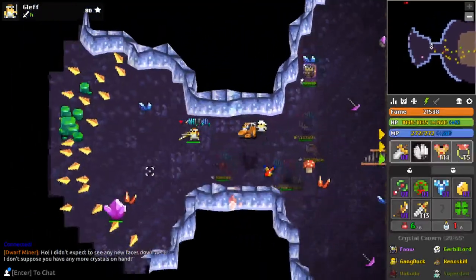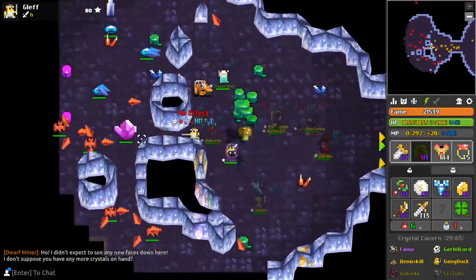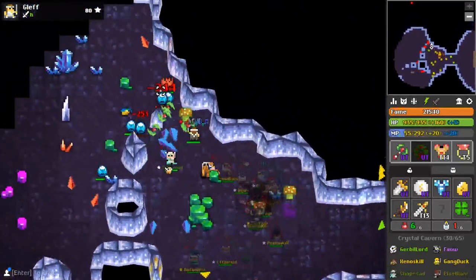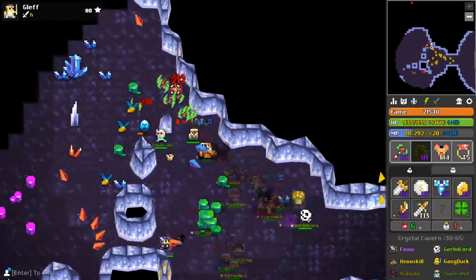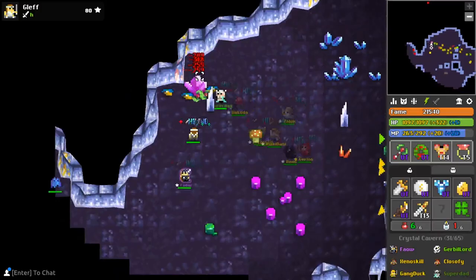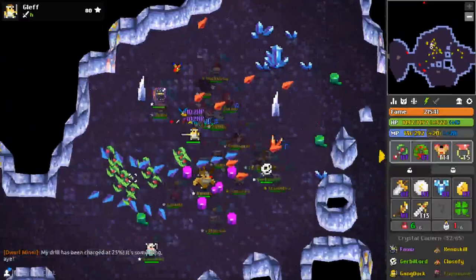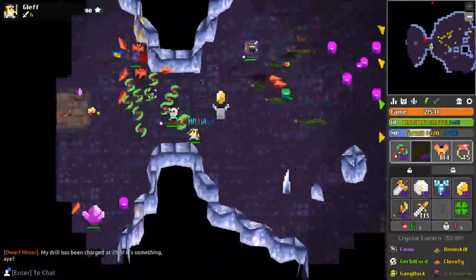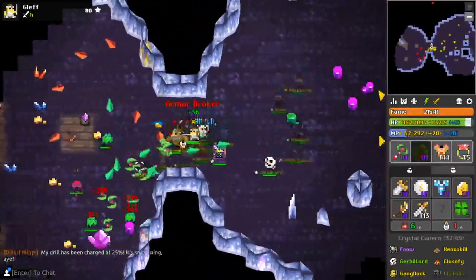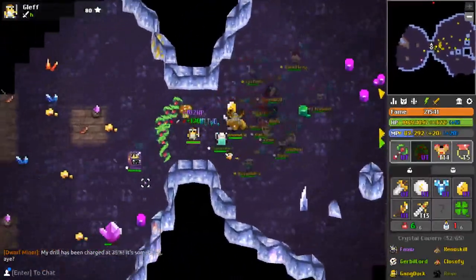Those are all the general tips to maximize your fame gain. There are also other tips like doing events — Fungal events give a lot of fame, Lost Halls events give a lot of fame, and doing Oryx normally gives fame too. The most efficient dungeons are Fungal and Crystal Cavern at the top, then Lost Halls and Nest. Nest is very time-efficient and goes fast, but Fungal gives more fame overall.